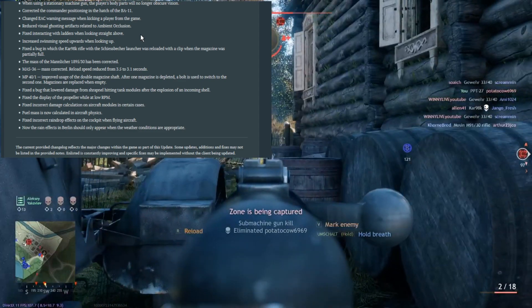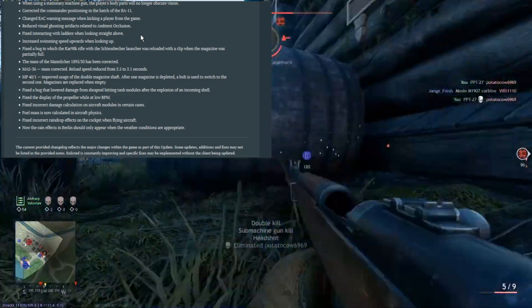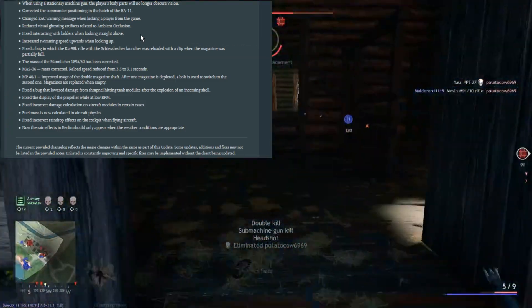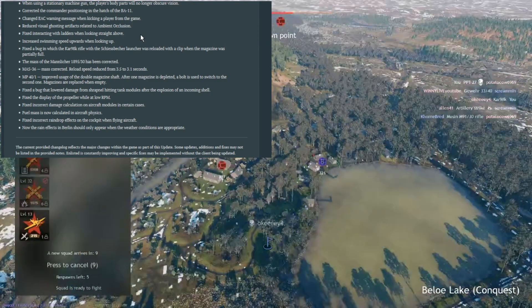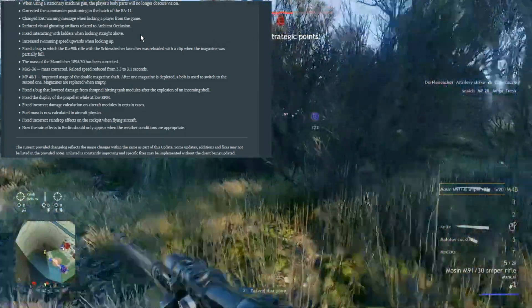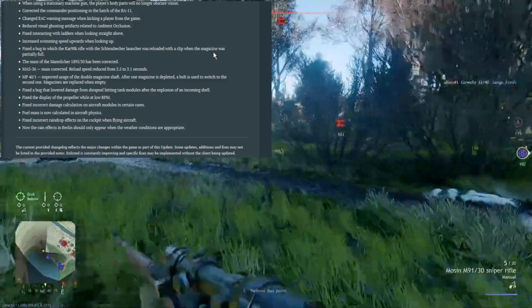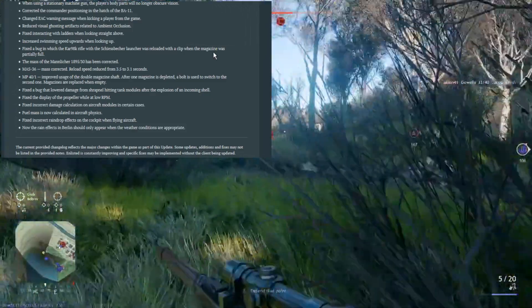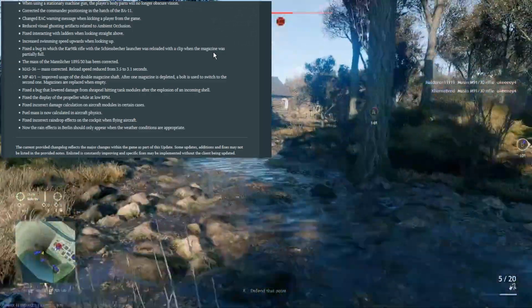They fixed incorrect damage calculations on aircraft in certain cases — people from my Discord can tell me if the plane physics are better now. Rain in Berlin should now only appear when the weather condition is appropriate. I would love to see changing weather across all maps — it gives so many different scenarios. I already liked the snowstorm on the fortified district and would love to see more of these weather conditions.